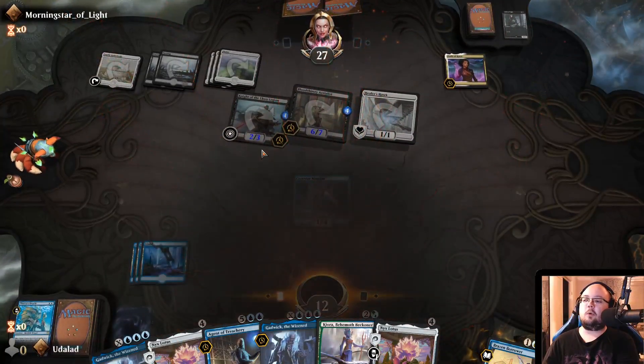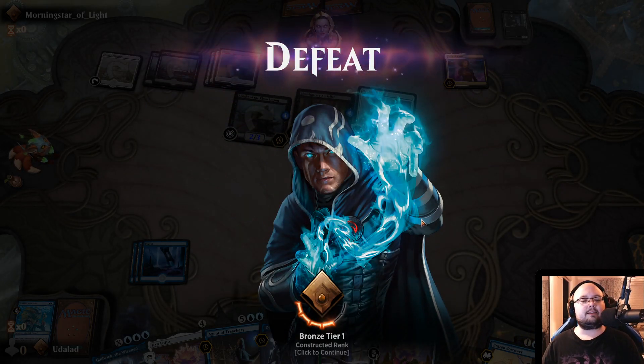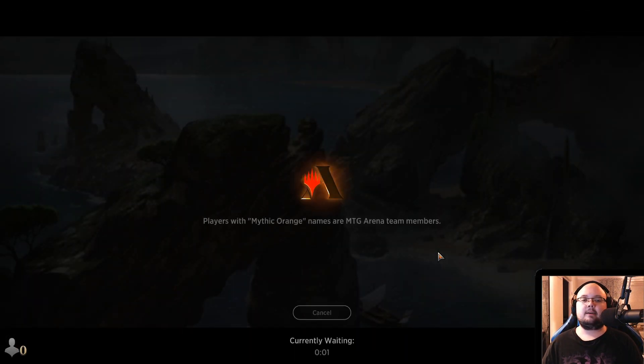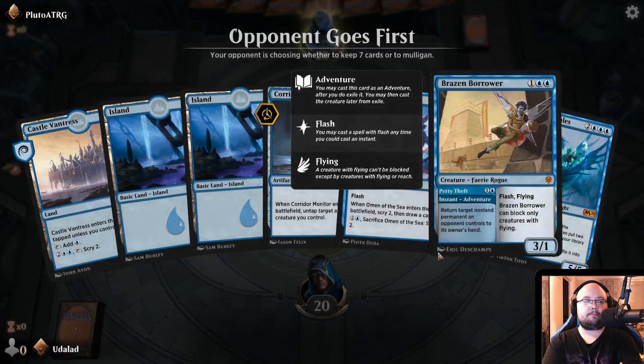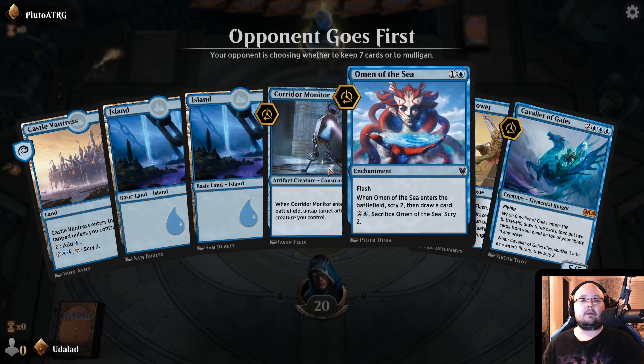We can do one more — I think we have time for that. One more with our blue Thassa's Oracle deck. I think I kept a bad hand there — that was definitely the problem. I should have mulliganed for at least 3 or 4 land. Like, that is kind of a late-game deck as well, so you definitely want more land than that.